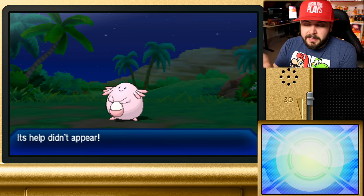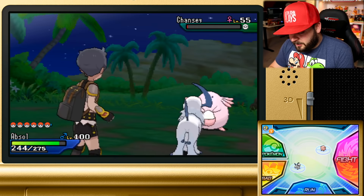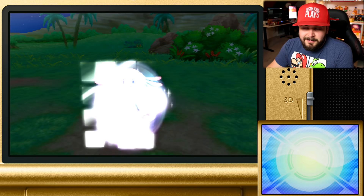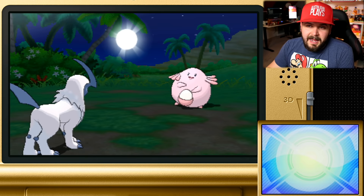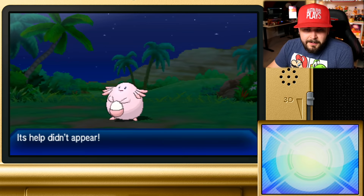Sometimes when it calls for help, nothing shows up — like right there. So now we have a free turn: you can swap in another Pokémon to get experience, or go into your items and try to use another Adrenaline Orb. When you use an Adrenaline Orb again it says 'it has no effect,' but importantly it does not take one from your inventory — I still have 16 Adrenaline Orbs. This Chansey also doesn't have any real damaging moves; it has Fling, Egg Bomb, and Reflect.